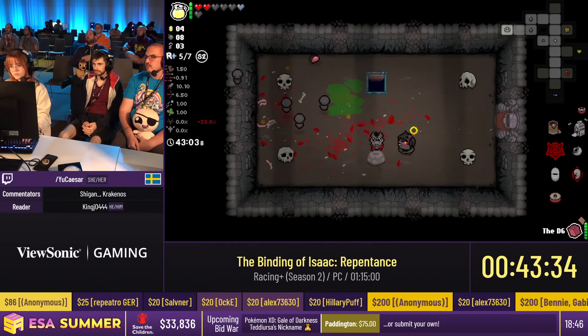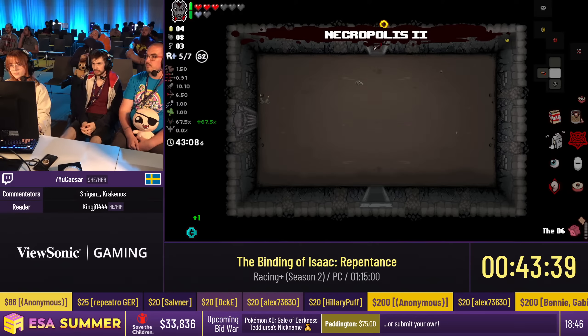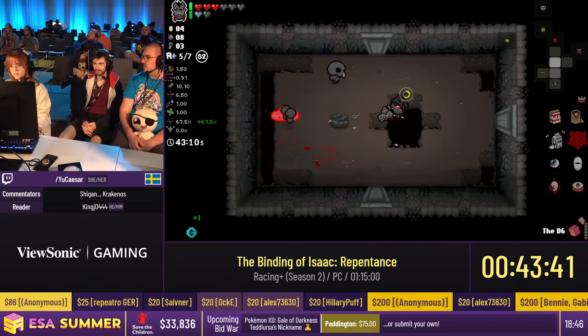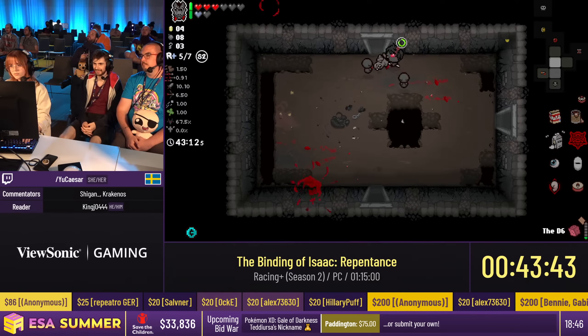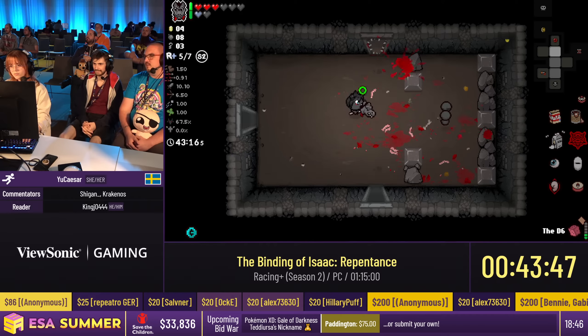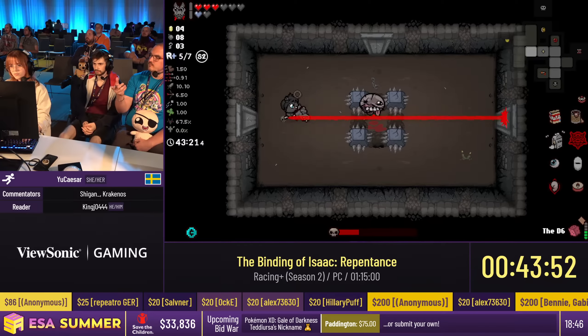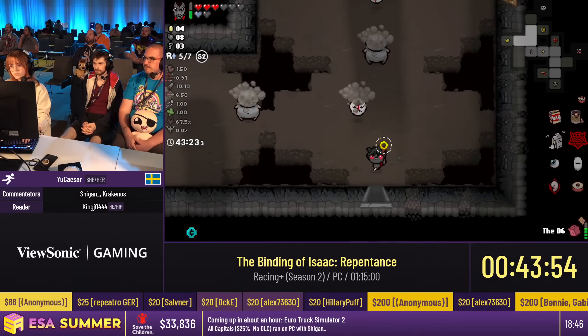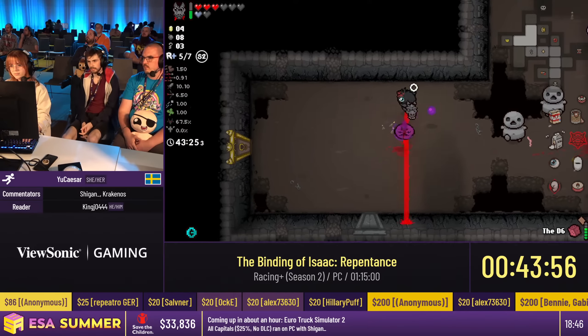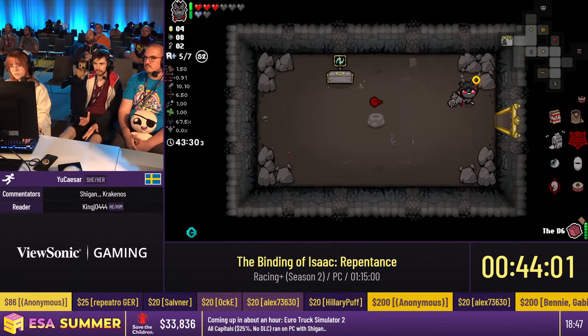It's alright — well, I think it's the best run probably right now. At least at this point, there was no better run through Caves. This C-section is a pretty good item — it's the only new starting item from Repentance, and it's pretty strong. It could be pretty slow at the end, but it's a pretty safe item.